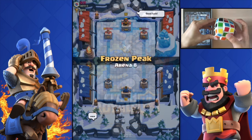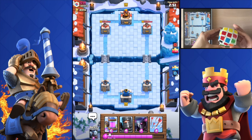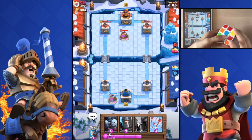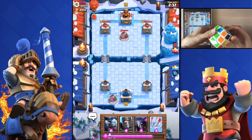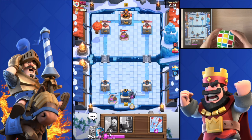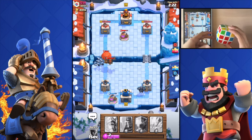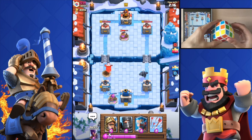I'm gonna start solving this cube because it's gonna take a while, so I'm not focusing on the gameplay that much. All right, I've done the first cross — let me drop this collector over there. I need to work on the cube now that he's not attacking me. He does have a balloon, so I need to be careful, and a lava hound. Let me put this down — throw the minions on that balloon.